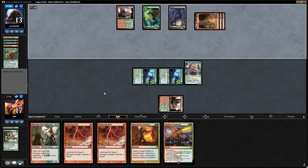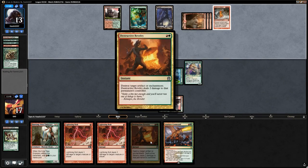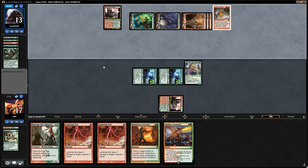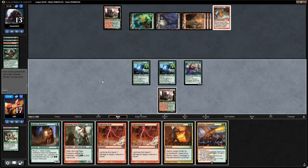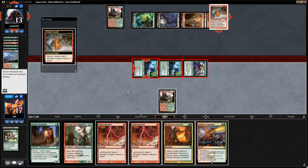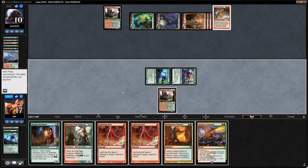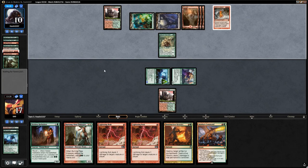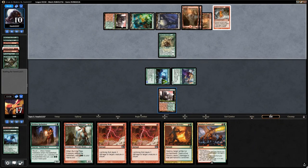Instead of a Primeval Titan, there's a Seismic Assault — opponent has two cards left in hand and we have Destructive Revelry. We attack with everyone, losing one Experiment One to Seismic Assault. The opponent takes 3 damage, going down to 10. Opponent dredges Life from the Loam, plays Sakura-Tribe Elder, and casts Life from the Loam, but only gets one land back. We start bolting the opponent — they kill Experiment One in response. We fire off multiple Lightning Bolts. At this point we're just a burn deck.